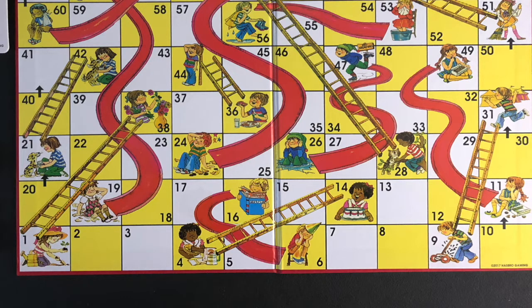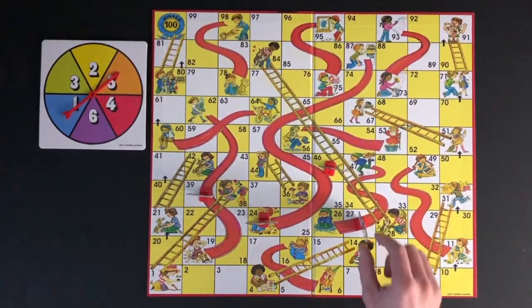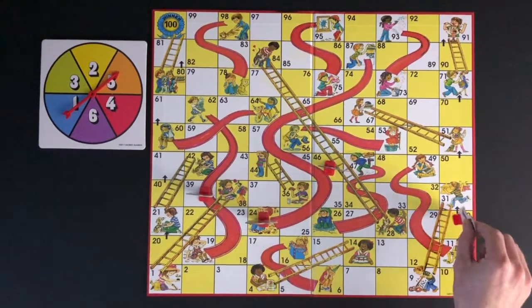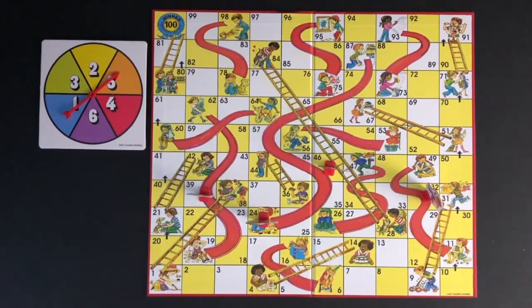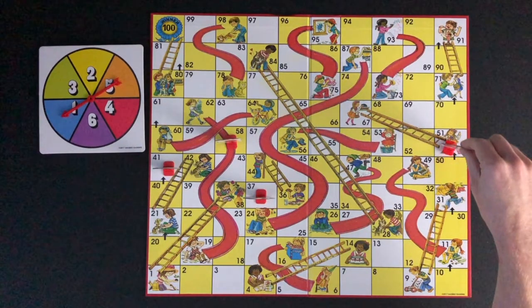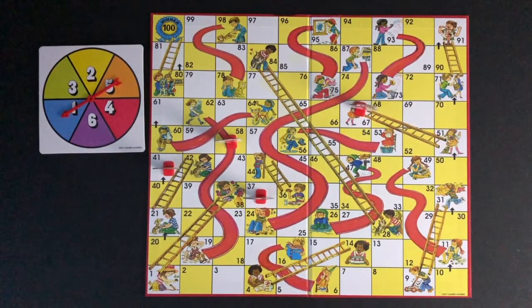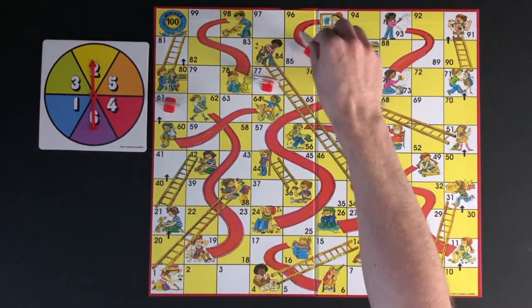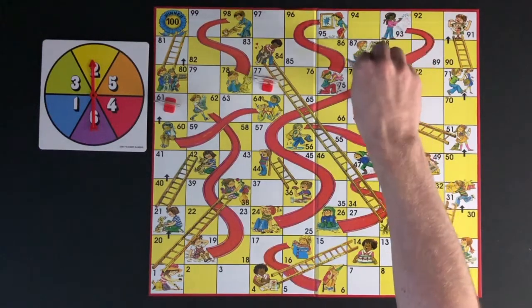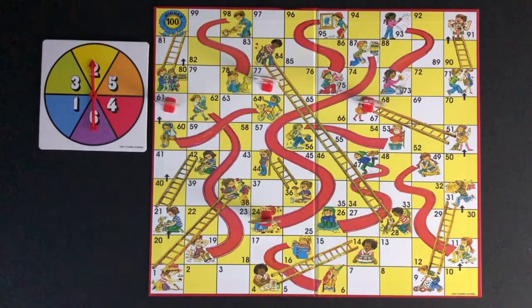The object of the game is to be the first player to travel from the number one square to the number 100 square. Players will take turns spinning the spinner and moving their game piece the number of spaces the spinner landed on. If a player finishes their turn in a square that is the bottom of a ladder, the player will move their piece to the square with the top of the ladder. If a player finishes their turn in a square that is the top of a chute, the player will move their piece to the square with the bottom of that chute.